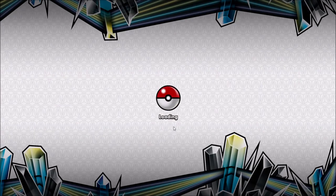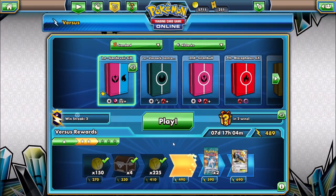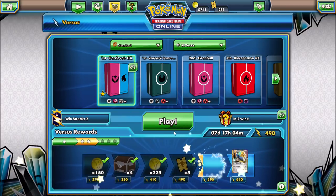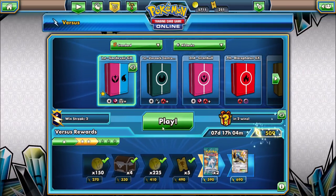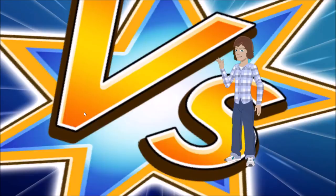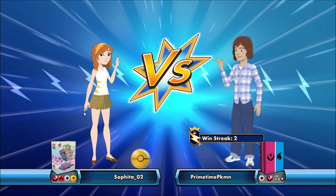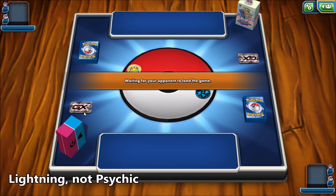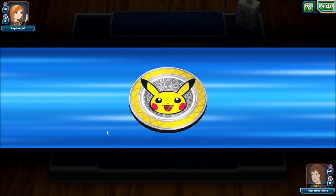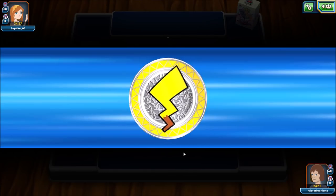I kept thinking I was going to lose that last game, but did not. So two and oh — a quick two and oh now. Let's go one more battle. Lots of expanded items down here — Plasma Freeze packs and then Cobalion EX. Fairy, Fire, Colorless, and Psychic. I like the metal Pikachu coin there. I won the coin flip and I'll go first.